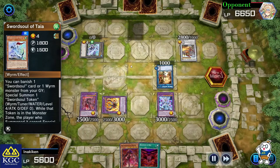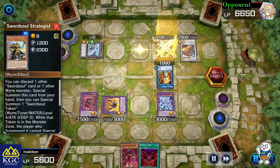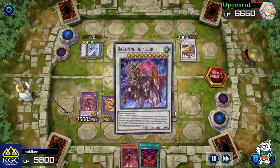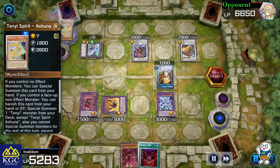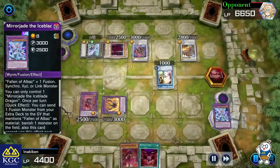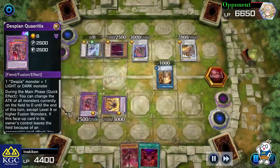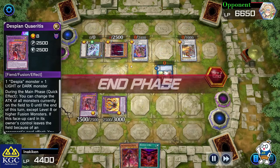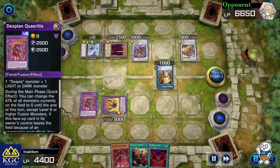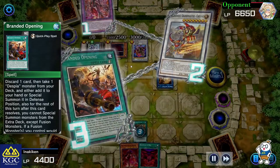My opponent played another Chi Xiao. Chi Xiao plus Taia brought a lot of card advantage, and with Monk of Tenyi in play they had their whole graveyard to play again along with Swordsoul's Longyuan strategy. They eventually got their Baronne de Fleur. Baronne destroys one card and banishes one card, so the solution was to use Mirror Jade's ability to destroy the whole field, forcing the opponent to negate with Baronne. After they negated, I turned their creature to zero attack so they couldn't attack anymore, then used Mirror Jade's ability again to trick Chi Xiao's effect, then activated Branded Opening.